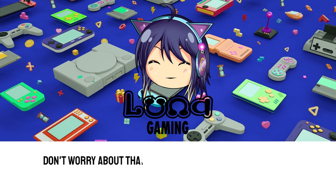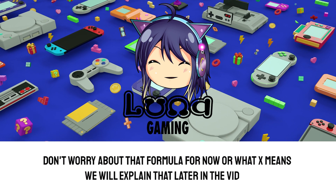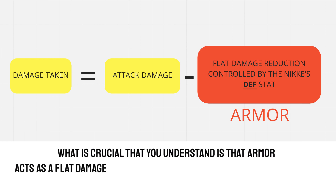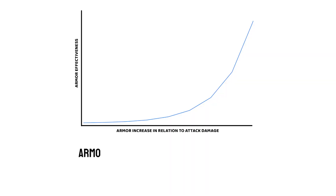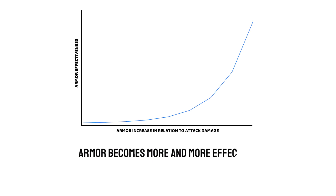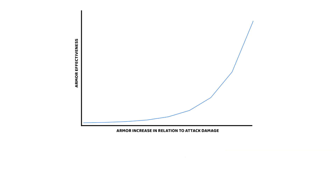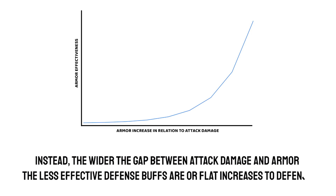Don't worry about that formula for now or what x means — we will explain that later in the video. What is crucial to understand is that armor acts as a flat damage reduction, and that you can increase your armor by investing in the defense stat or using a defense buff. Armor becomes more and more effective the closer its value is to the attack damage, to the point of completely nullifying it in specific scenarios. The wider the gap between attack damage and armor, the less effective defense buffs or flat increases to defense are.